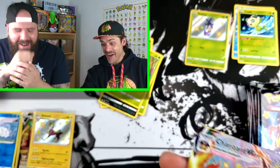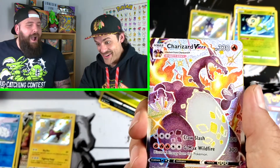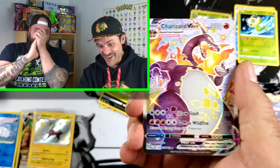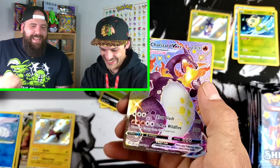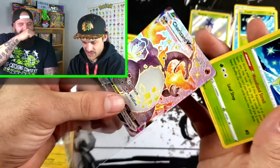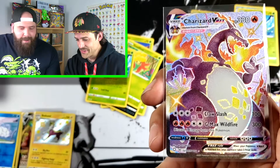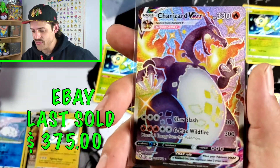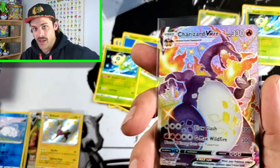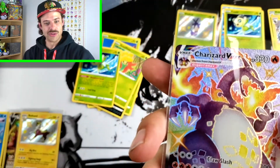Oh my God! No! No! Are you kidding me?! Oh my God! What is happening?! You are never opening a pack off-camera - get the sleeve, get the sleeve! I'm shaking, guys. Holy crap, you can't even make this up. That guy at Toys R Us... My God. Slowly sleeve that up, buddy - instantly putting it in. I even have a card saver if you want instead of a top loader.